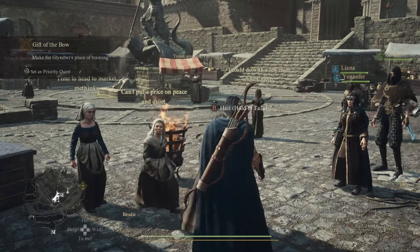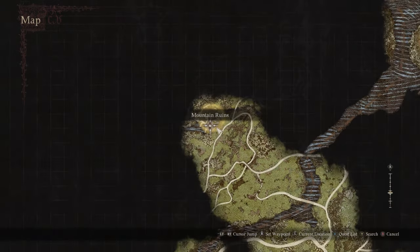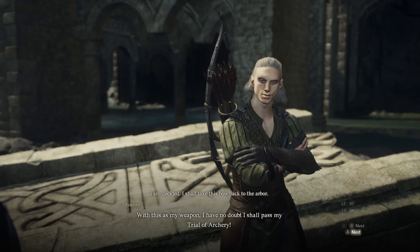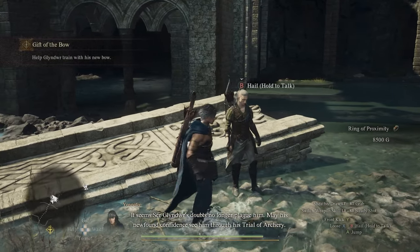After he's done talking, he'll ask you to visit him north of the Trevo Mine Cave at a place called Mountain Ruins. Here he'll ask you to demonstrate using your bow by shooting a target, and he'll proceed to mimic you to learn the technique of using human bows. That's all you need to do to complete the quest and get rewarded with 8,500 gold, 1,600 XP, and a Ring of Proximity.